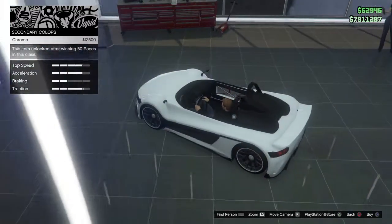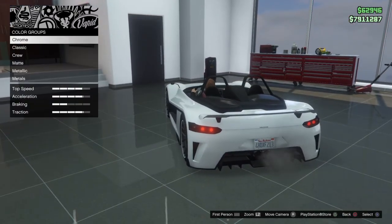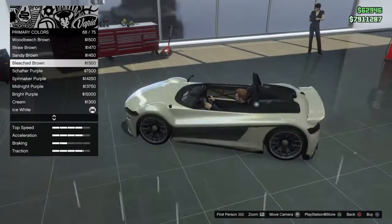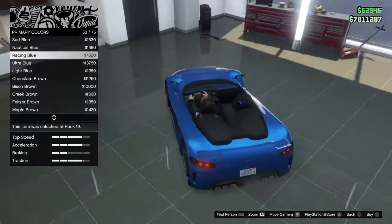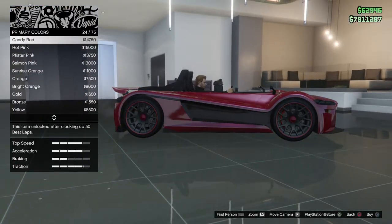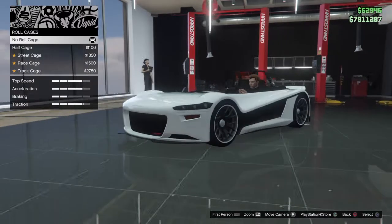It only seems to be changing the interior bars there - I can't seem to see anywhere else. Making decisions is stressful. Let's have a look at what the primary colour does. It does quite a lot - it changes the wheel colour as well. It looks alright in white, I like it like that.